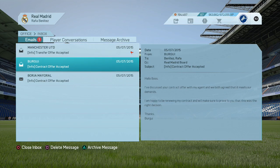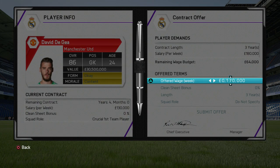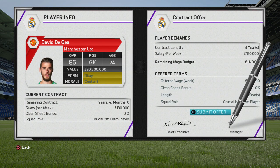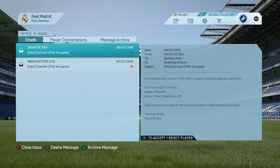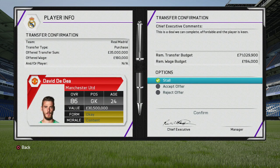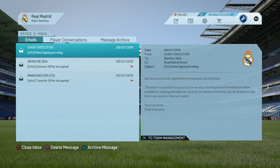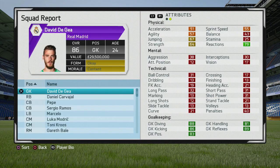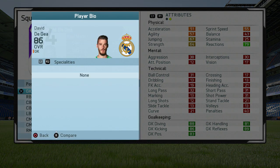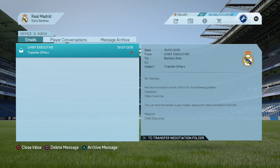As for transfer targets — I said at the start that signings aren't designed to be realistic, but David De Gea is probably a realistic one, as he was wanted by Real Madrid over the summer and it looked like he was going to the Bernabeu before that paperwork drama prevented his move. De Gea would be my number one target. We can get him for around £35 million, which was accepted, making it a really quick transfer.